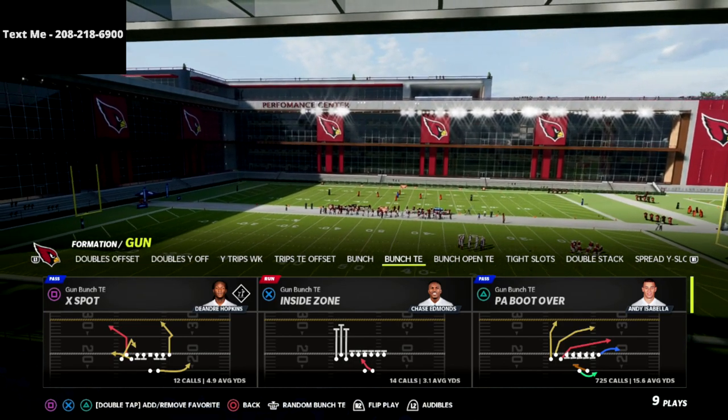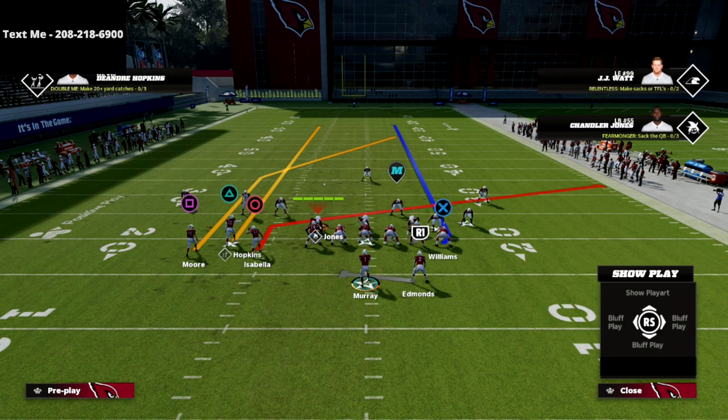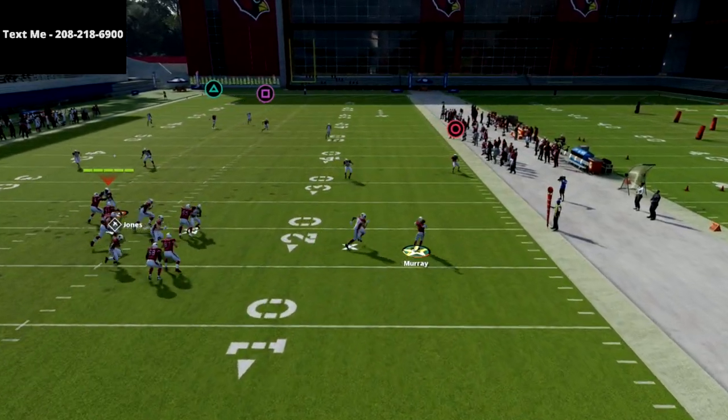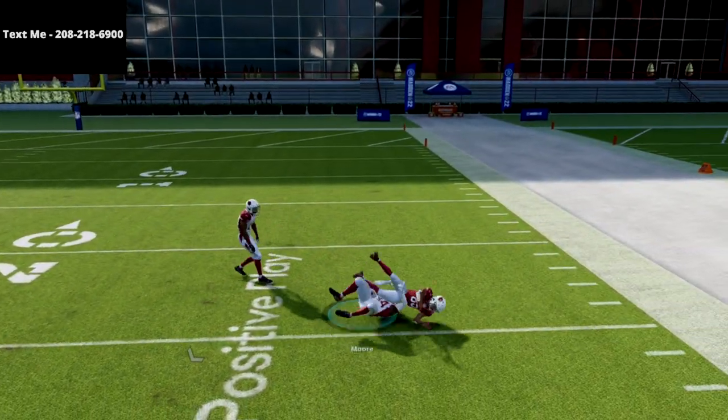Let me show you the PA boot over. Literally all we're going to do is slide, streak triangle, slant circle, and then put the tight end on delay fade. What you're going to see here is the square receiver — it does not matter what coverage they are running, you are going to absolutely obliterate it.